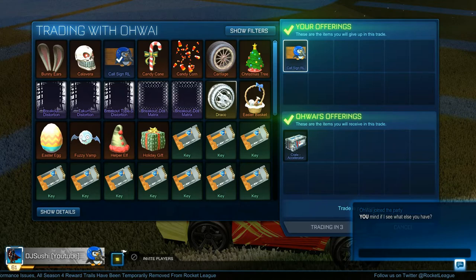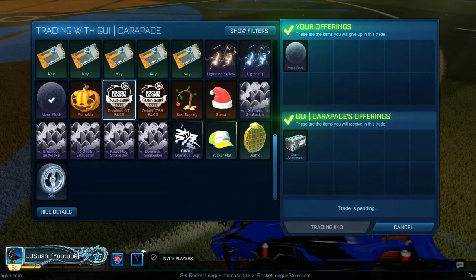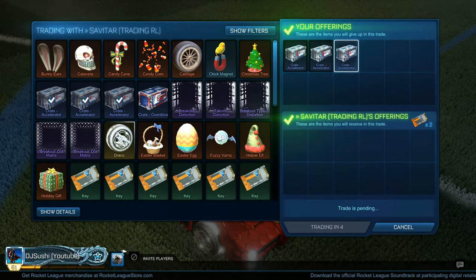I managed to pick up a Call Sign after a game and traded that for an Accelerator Crate, which was pretty worth it. Then I got Moon Rock and traded it out for an Accelerator Crate, which was pretty good. After that I traded three for two keys — that was the day after the update, and right now it's like five for one, so getting two keys at that point was the going rate and was solid.